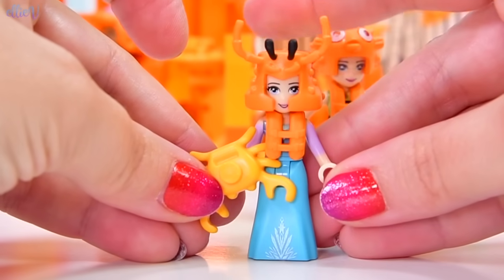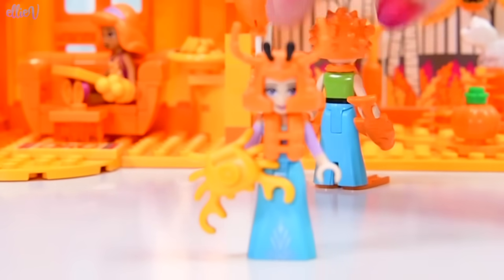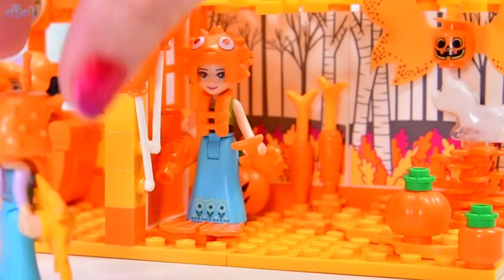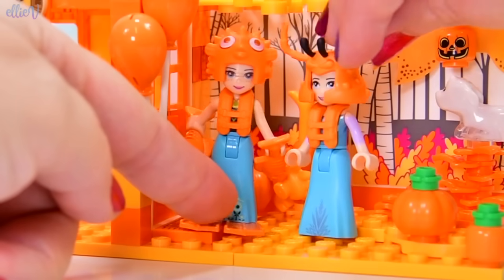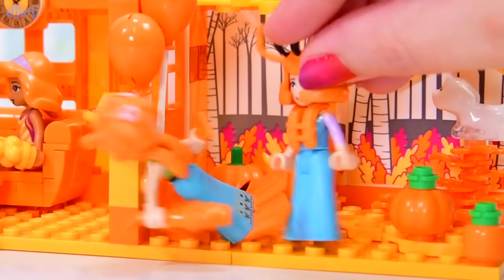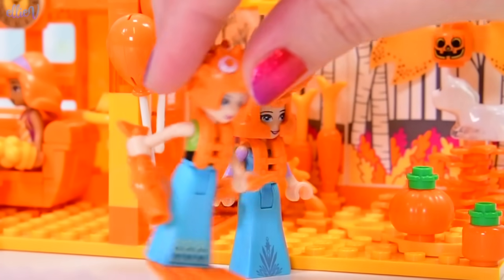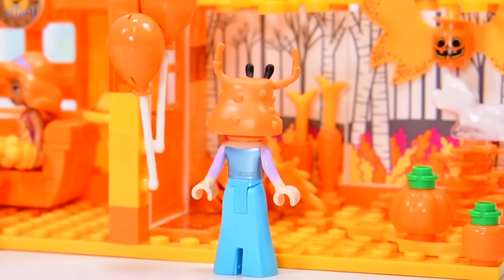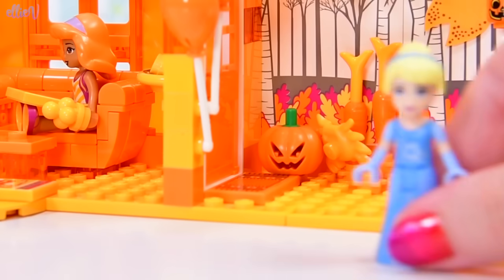Anna is fishy themed and Elsa is crustacean themed. They flippity-flap over to Ginger's door — but they can't even stand up straight! Elsa's lost her crab, everybody's falling over. This is slapstick ridiculous. Anna gives up and leaves, and Elsa just leaves the crab behind. So none of these people are being any use whatsoever, and now there's a crab in the garden.